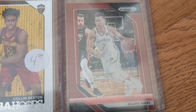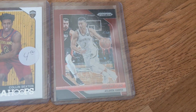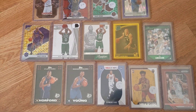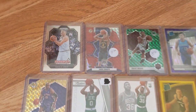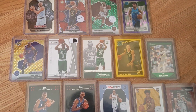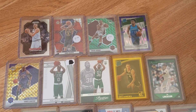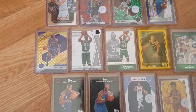And a red refractor Jeremy Lin Brooklyn Nets card — just a parallel for 50 cents, I thought it was a cool pickup. The seller gave me a deal, so I got everything for five dollars total. I'm pretty sure just from this top row and one other card I can make my money back. I'm going to list maybe six cards, and if they sell I get my money back and keep all the other cards for the PC for free.